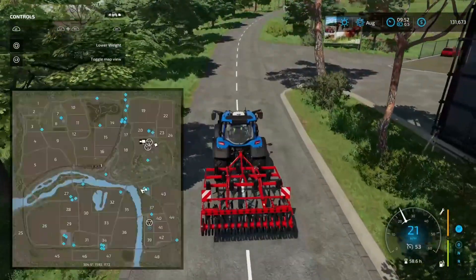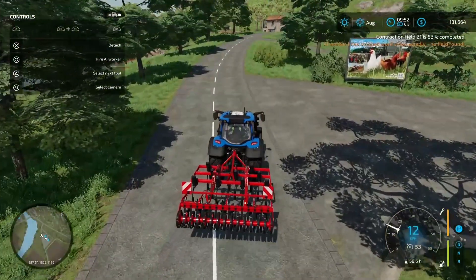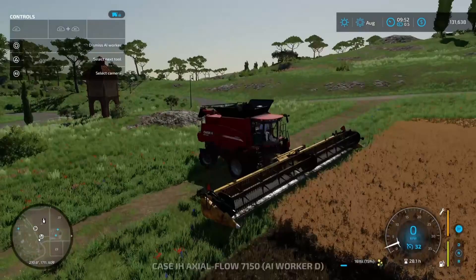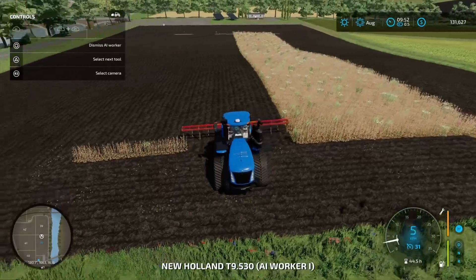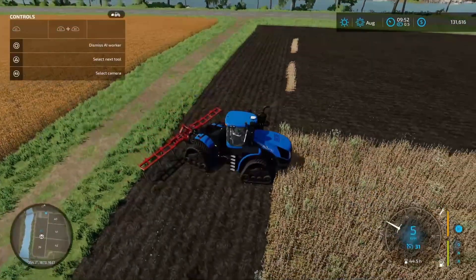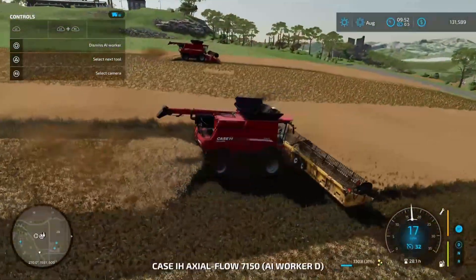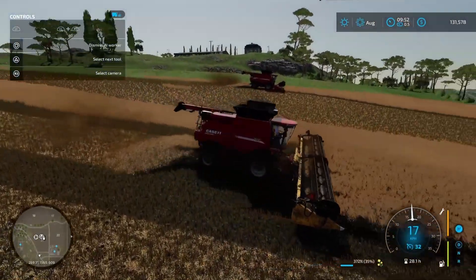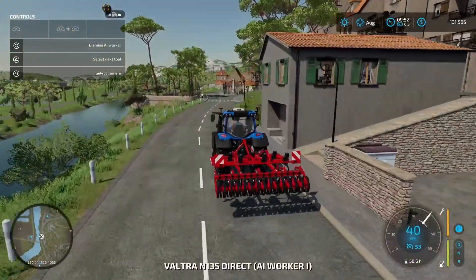I'm going to send this guy over on a worker. You can see about the subsoiler — how it misses those little sections — so I'll have to come back through and fix those up. This guy has probably missed a little bit of crop as well. 17 KPH — I think this is the Titan Draper especially going downhill, so we're hitting maximum speed. This guy is on task nicely.